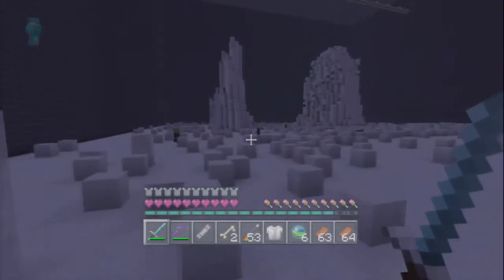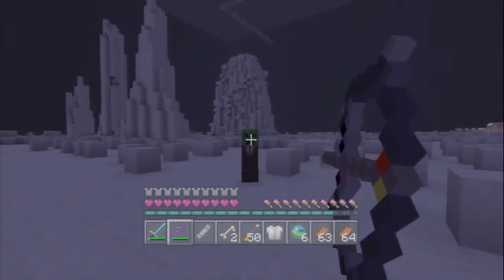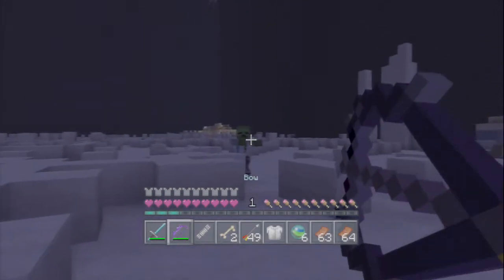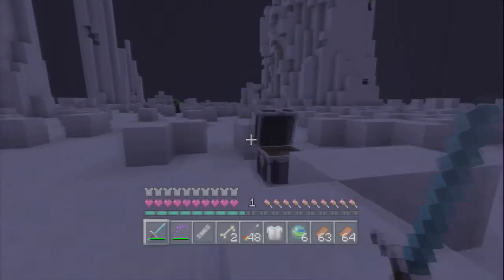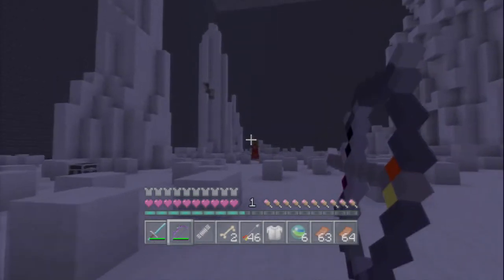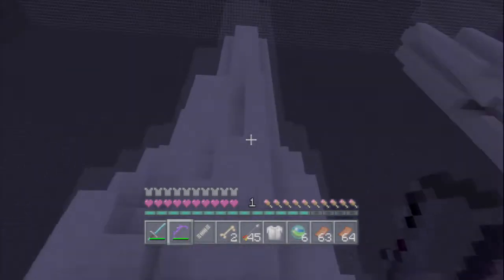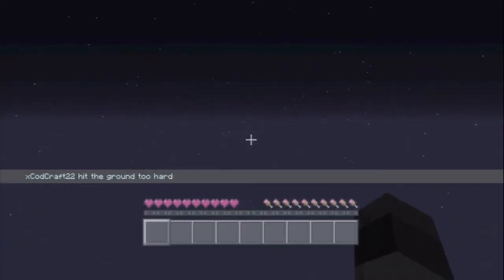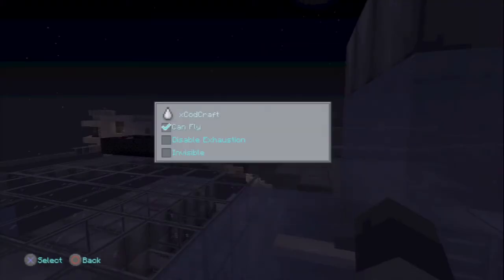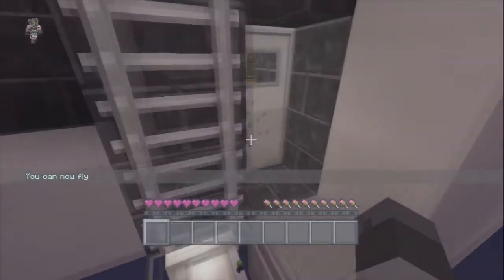We already have better armor than that. The portal is probably on top of those mountains somewhere — I guarantee it. Oh, the creeper didn't die — okay. That's a waste of an arrow. This is the only problem — there's so many mobs here, but what are you gonna do? We're on the moon, there's aliens on the moon. Let's check these chests — one sword. Maybe up there there's a portal or something. Are you serious? Alright, we gotta find our way back to where we were — the space shuttle.